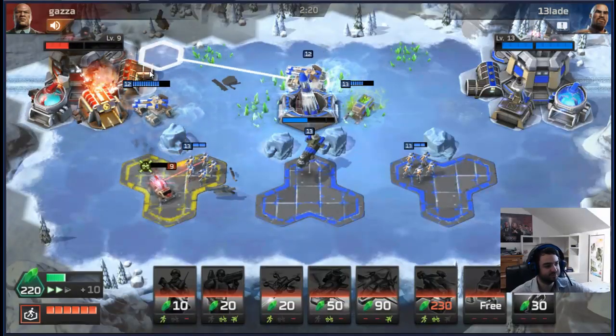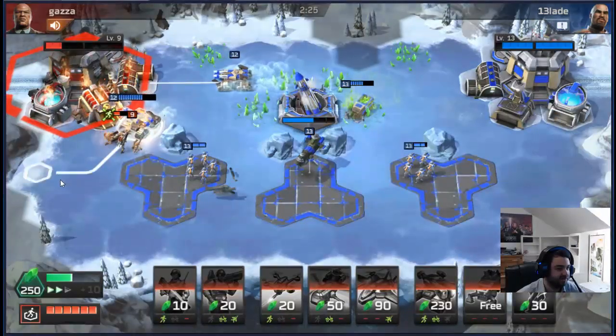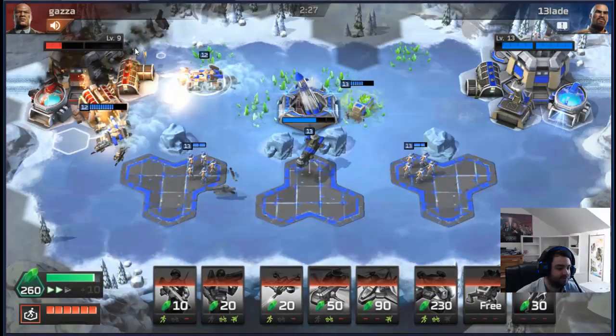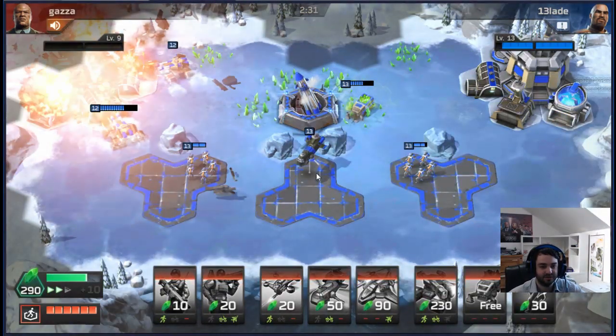This is one of the issues with the Mammoth Tank deck — your opponent's tech units can cause problems because you are a double Harvester deck, so sometimes their tech is going to counter you. But very rarely. Hammerhead plus Mammoth is pretty hard to counter.